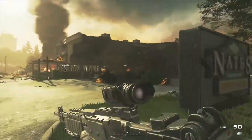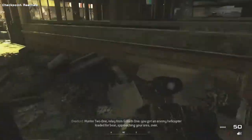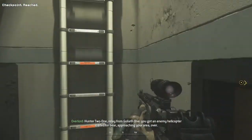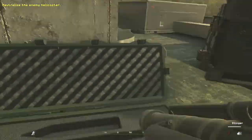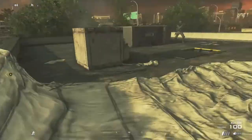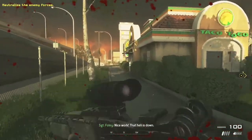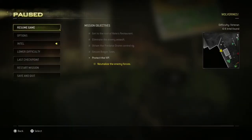Head straight back up to the roof now — back to where you were at the beginning. Cover from the top using the thermal. There'll be another Stinger up here. Be quick as you make your way across and watch for any enemies. You'll see another helicopter — do the same thing, shoot the Stinger at it. Once you've taken down that helicopter you should get a checkpoint.